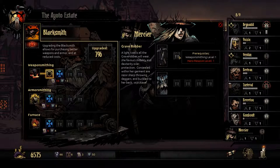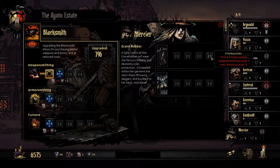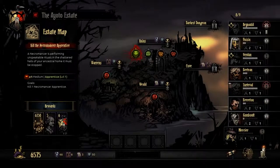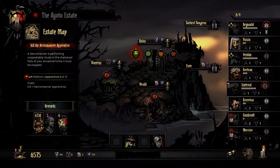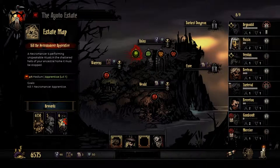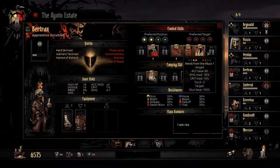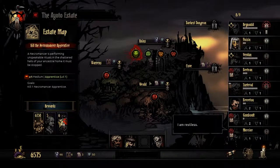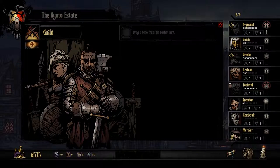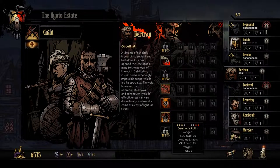I see - I actually need to upgrade the heroes as well. I need to get her upgraded a bit. You can stay - I don't need your particular set of skills right now. I need Bertrand because I believe you do not have the pull. Back again, go to the guild.